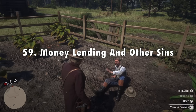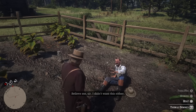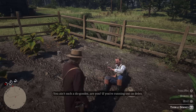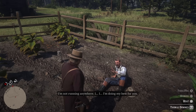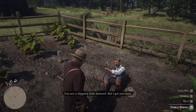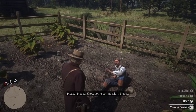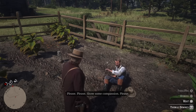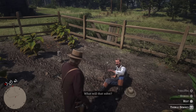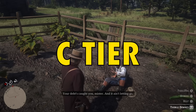In 59th place I've got Money Lending and Other Sins 3 from chapter 2. Beating up Thomas Downes is a little bit boring and generic for a mission, but because of how important this mission is to Red Dead Redemption 2, I think it has to go a little higher than the actual gameplay warrants. This is where Arthur contracts tuberculosis from Thomas Downes — it's kind of the root of all of Arthur's problems and what turns him and redeems him into the great man he is by the end of the game. The story impact elevates it, so C tier.